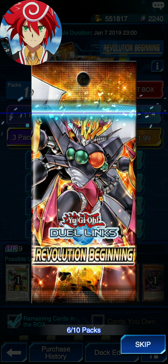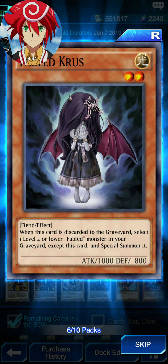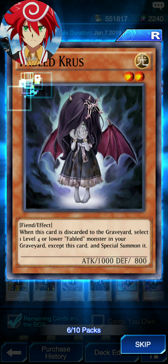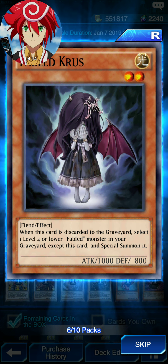Six Pack. Listens to this device. And then Fabled Cruz — when this card is sent to the graveyard, it's 1 level 4 or lower Fabled Monster in your graveyard; it's sent to the graveyard.